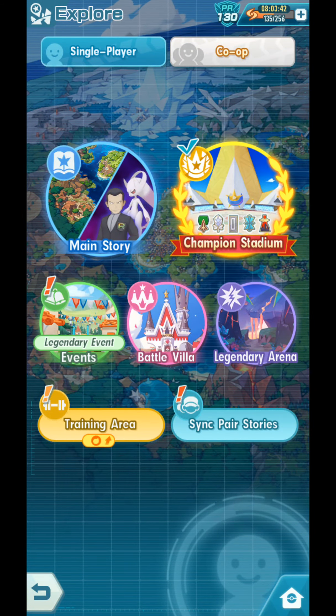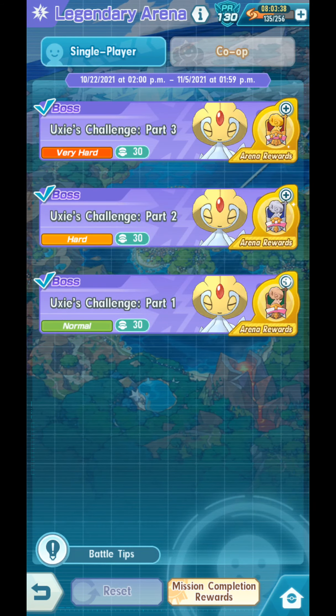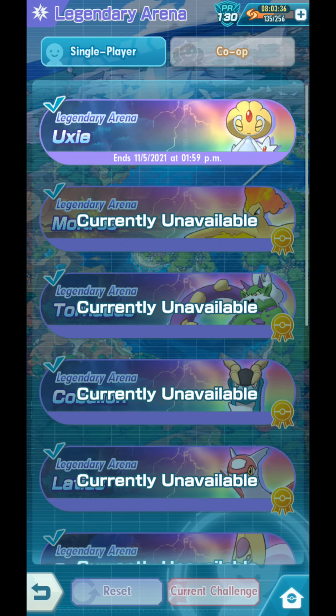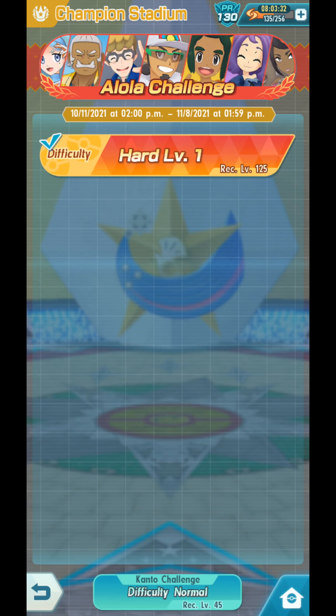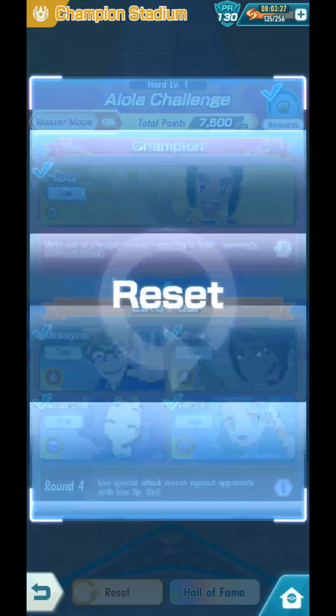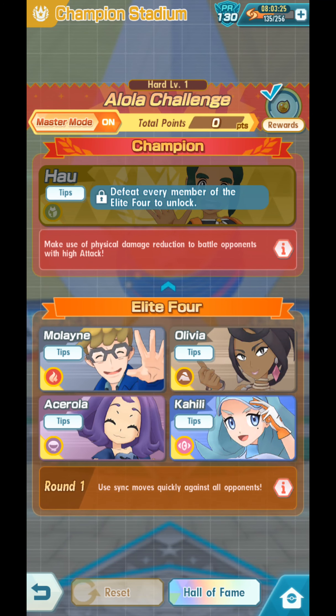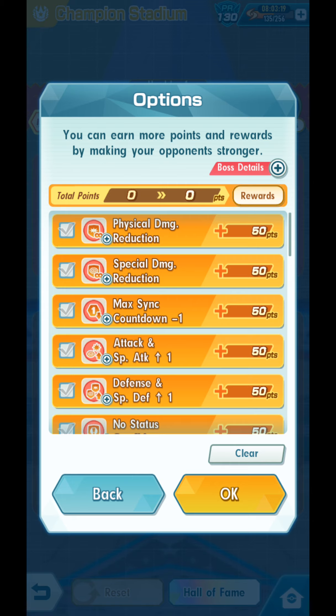Let's try him out, and what better way than going to Legendary Arena — or probably not this one. We can go for Champion Stadium. I think there's a Ghost-type weakness. I'm going to test him with Acerola, then the Legendary Arena.